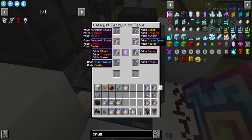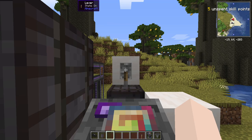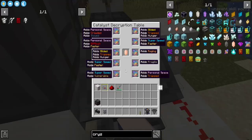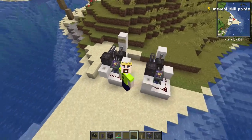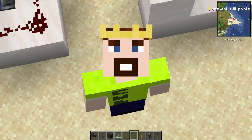Now all you gotta do is fill up your description table with catalysts and this netherite barrel and you're ready to go. Make sure the switch is in the down position and shift right click the center of the timer and it will start the timer. If you guys like Vault Hunters be sure to check out my Vault Hunters series. Thanks for watching the tutorial. CWG out.